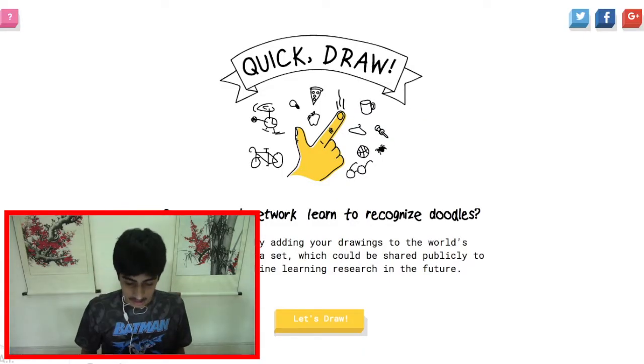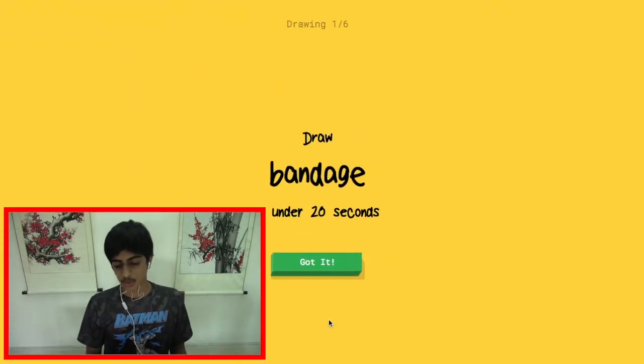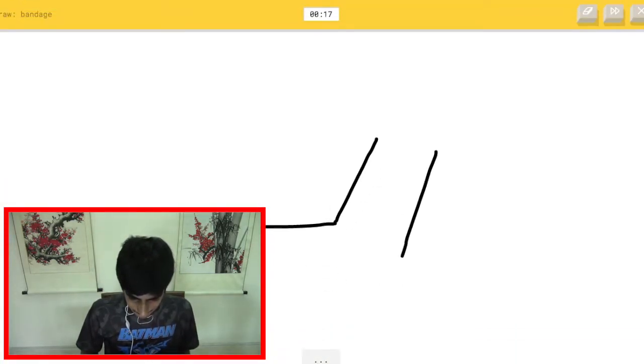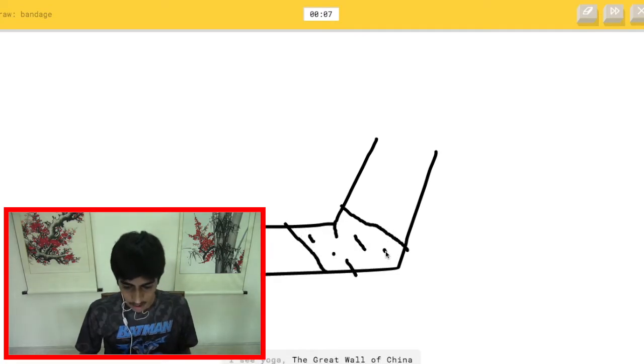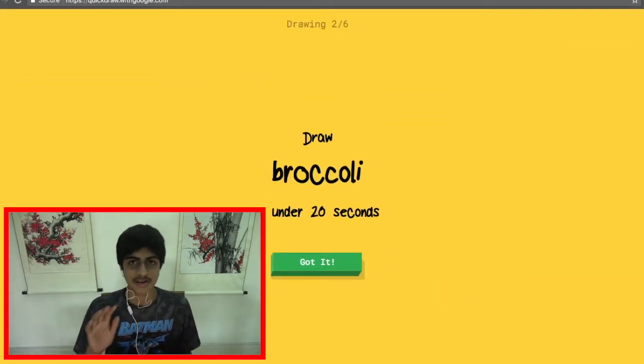Okay, draw a bandage in under 20 seconds — let's try this. The AI sees line, stairs, elbow, grass, keyboard... triangle... yoga or the Great Wall of China? How do I make a bandage that doesn't make sense? It says canoe — sorry, I couldn't guess it. Or camouflage.